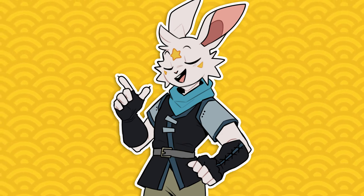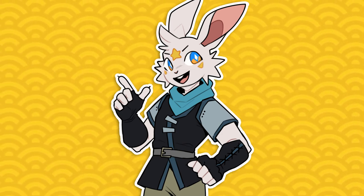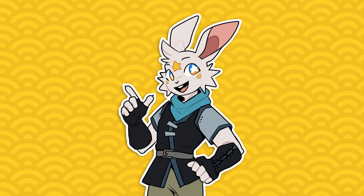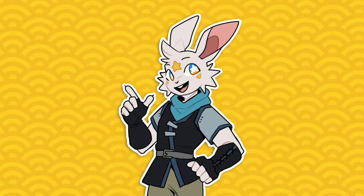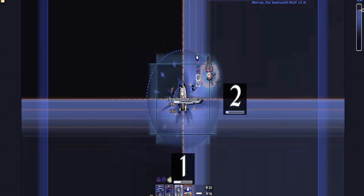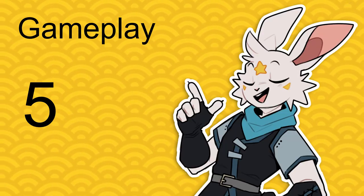The fights are challenging and you have to strategically think about what you're doing and how you want to build throughout the entire run — whether to prioritize your primary, special, or secondary. These decisions make the gameplay very engaging. Each fight is extremely unique; no two fights are the same. Some will tether you and start spinning around the entire screen, and some will lock you down in a square so you can't move. For gameplay, it's an easy five out of five.